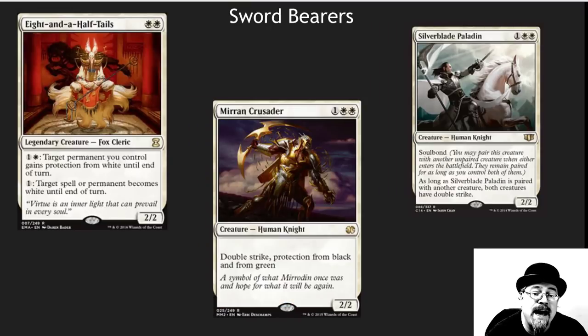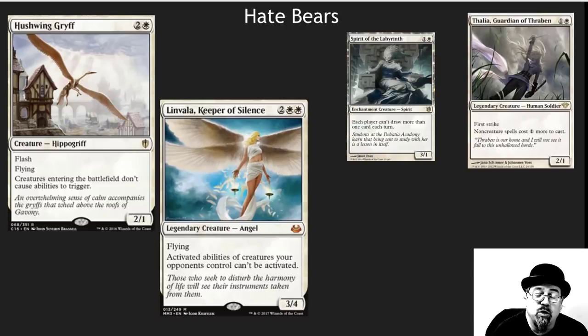Eight and a Half Tails himself does not tap to use his ability, so he's a great sword bearer. Anything with double strike is really, really nice. Mirrodin Crusader can cruise through your enemies really quickly. There are some wonderful control cards in here that aren't going to make you very many friends but are going to shut down your opponents: Hushwing Griffin, Lynn Valla, Spirit of the Labyrinth, and Thalia. Thalia is so good — in fact, I might even consider running the new Thalia alongside the old Thalia in this deck.